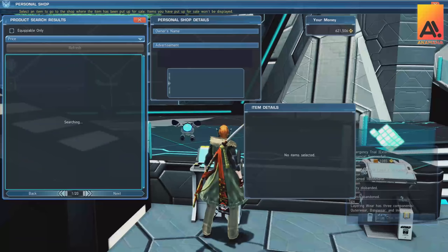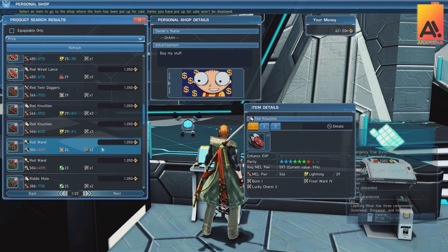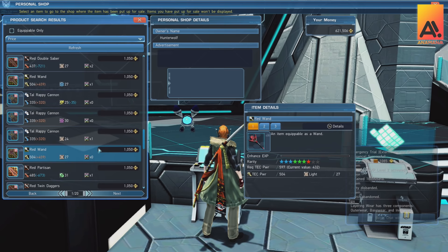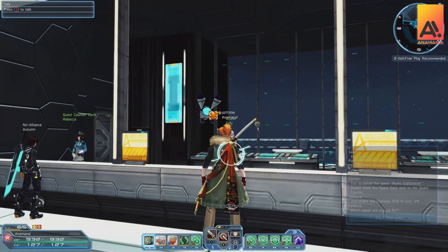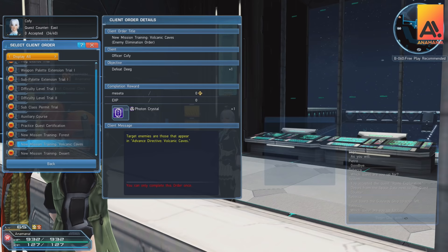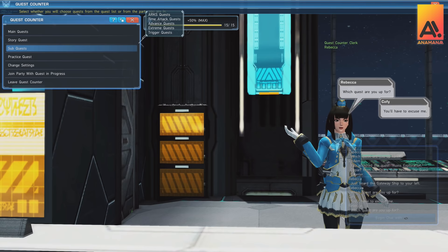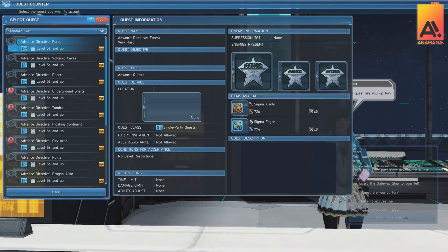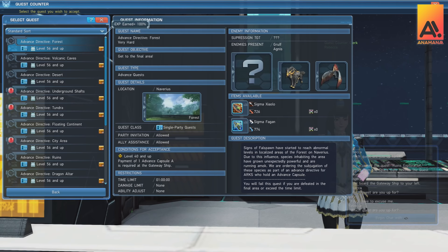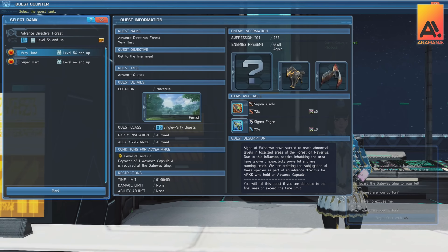Eventually you'll hit level 40, and at this point start going for seven-star weapons — denoted by the red color of their drop icon. You should have the difficulty trial complete to access very hard. At level 40 you'll unlock the mission you'll be running most until level 75: advanced quests. Kofi will have new mission trainings providing the capsule items needed to access these. Forest gives A capsules, Volcanic gives B capsules, and Desert gives C capsules. Running these missions also drops capsules for the next rank: Forest requires A capsules and drops B, Volcanic requires B and drops C, Desert requires C and drops A — repeating in that cycle.